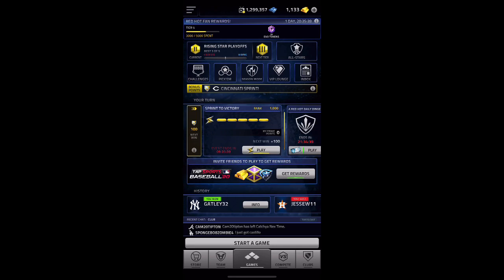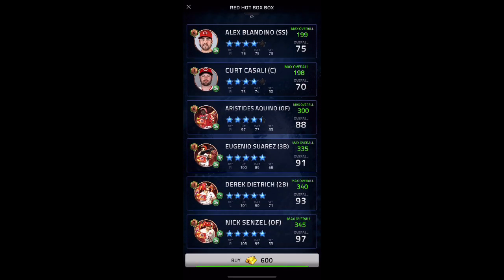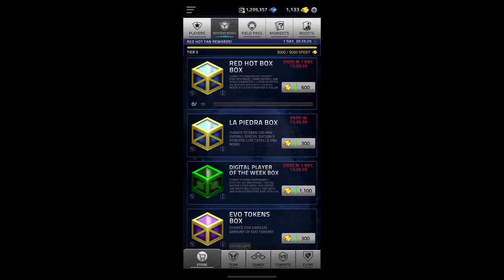Anyways, that's going to do it for now. Did get two five-star players — the two highest five stars available in the boxes right now. And I'll just go show you real quick: we did get the Nick Senzel at the bottom there. You see it has a 2 if I pull him again — 3.45. And we did get the Luis Castillo as well, which is awesome.